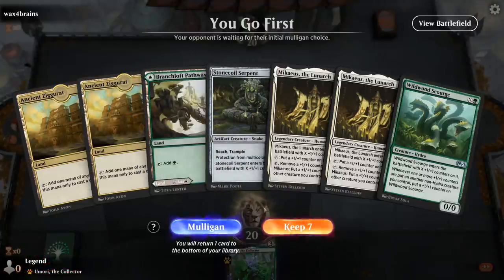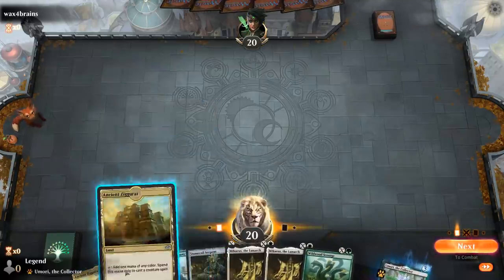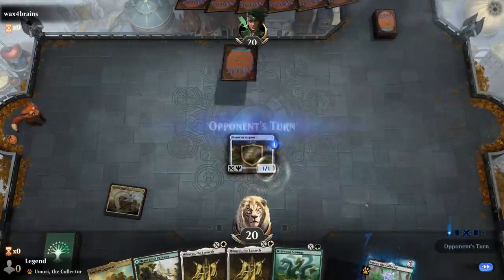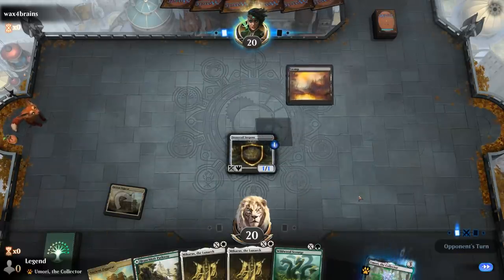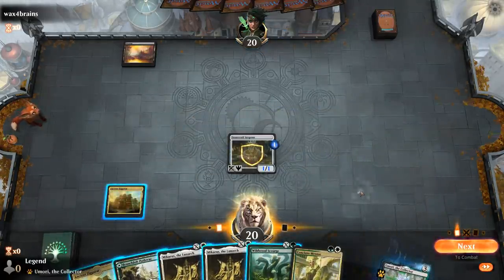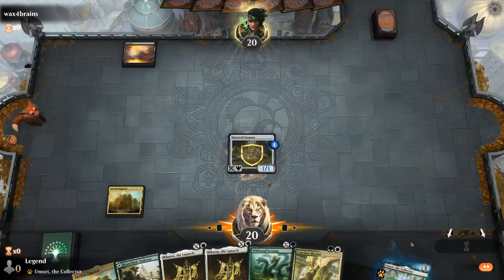Game 3 — we're on the play with an okay-looking hand. Turn 1 play Stone Coil, turn 2 probably Scourge, then turn 3 Michaeus for X=2. Michaeus can add more counters to the team, which also synergizes with Wildwood Scourge. Opponent plays a Swamp with no play. I want to save Mentor until I can play it and activate Michaeus to put counters everywhere for immediate value. Still gonna play Scourge for 1.